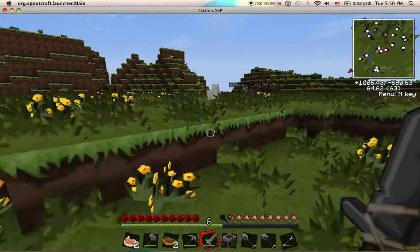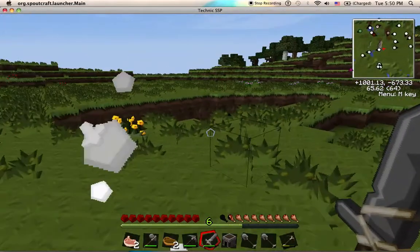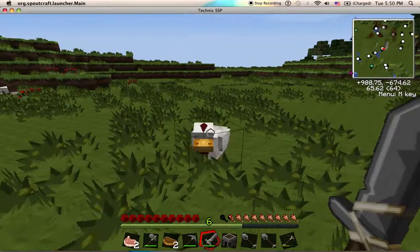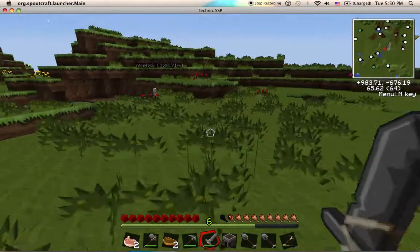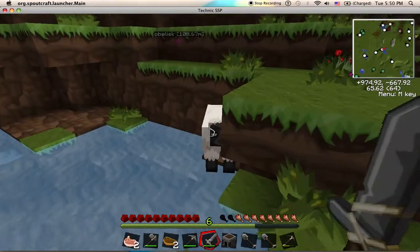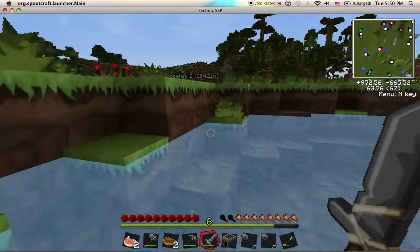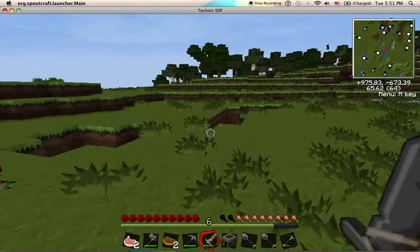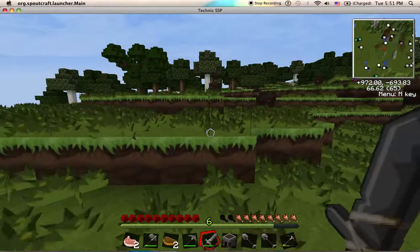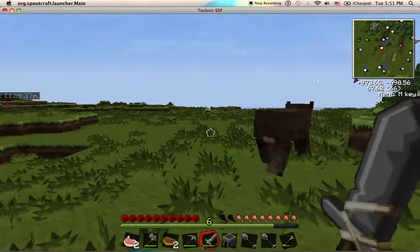Anyways, unless there's a bit of a biome next to the other and it overlaps somewhat — when you get two biomes together and they kind of bleed over into each other. But even that is fairly rare, so pretty much you'll never find rubber trees in desert or tundra slash taiga, whatever.